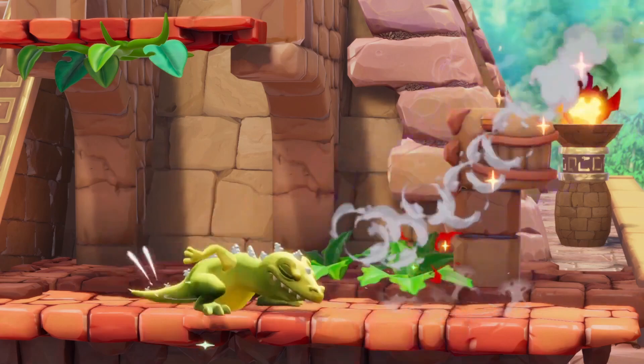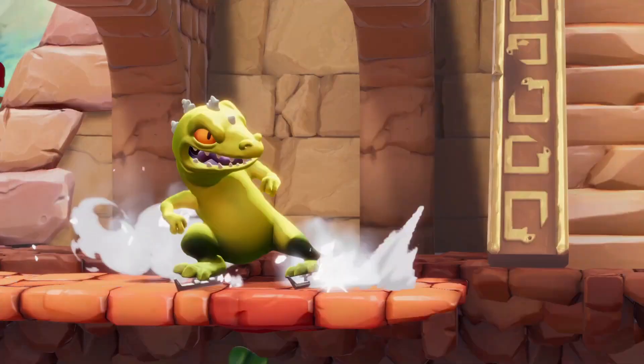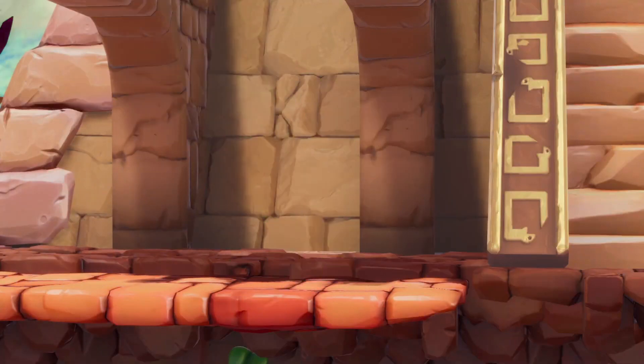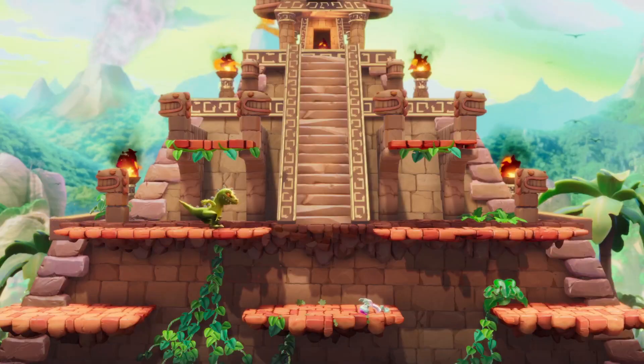Reptar comes equipped with scorching fiery breath, incredibly powerful attacks, brutal chomps, and of course, ice skates. Reptar excels at striking fear into his opponents just from his sheer strength and size, which he needs considering his low speed.